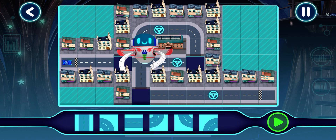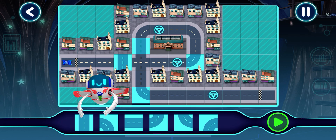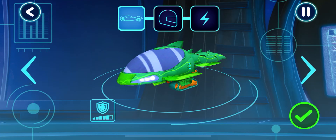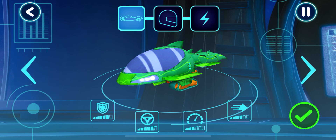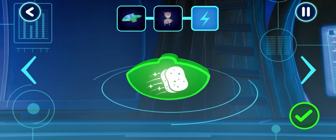Drag and drop track pieces into place! Good choice! Tap a piece to select. Here we go! Oh dear! This track isn't quite right! Let's test this track! Nice work! Let's test this track! Great! Your track works! Let's pick a vehicle to drive! Tap the arrows to see all the options! Great! Who would you like to drive the vehicle? Awesome! Pick a power up! Get ready to drive!